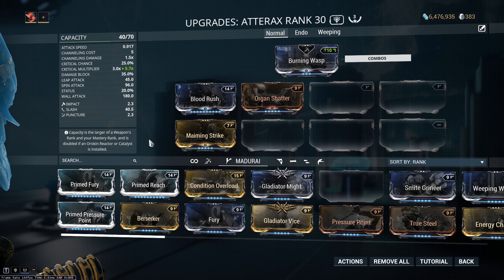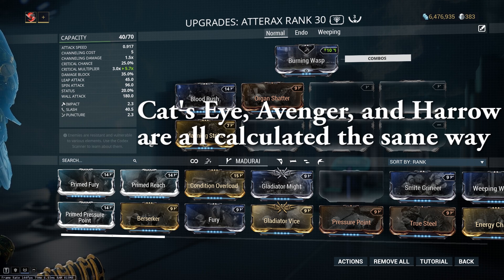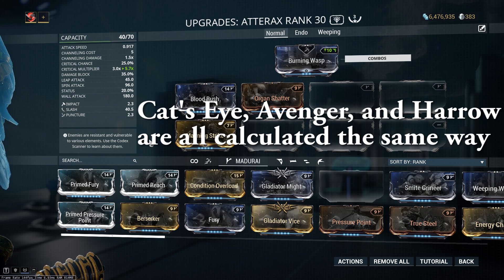Maiming Strike gets a lot of attention for the crit chance, but it's really Blood Rush that's going to boost your crit damage up so high. Things like the Harrow buff and Cat's Eye will also increase your damage here, but Maiming Strike is just a good source of guaranteed damage, with slide attacks already being very strong on top of that.